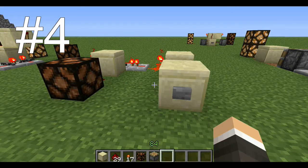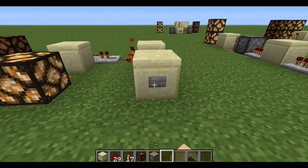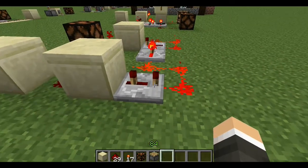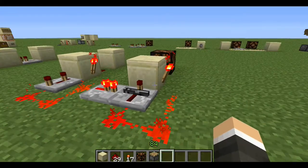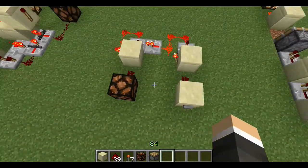This is the fourth T flip-flop. It works just like the other ones — it just has one light output. You have redstone, a repeater going away from that block, and another repeater that goes into this repeater, which is going into this block. Then you have the torch over here, and this is your light. Really simple to make.